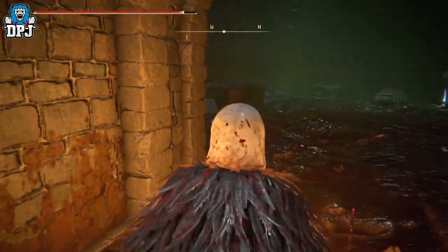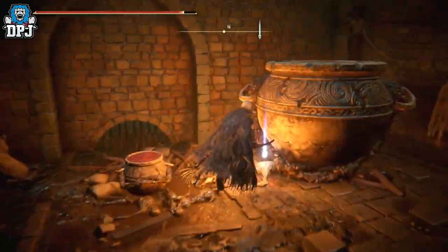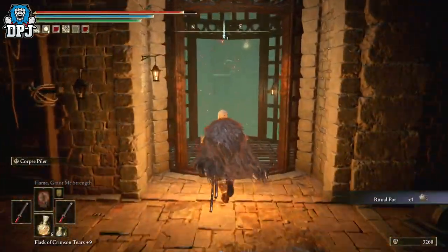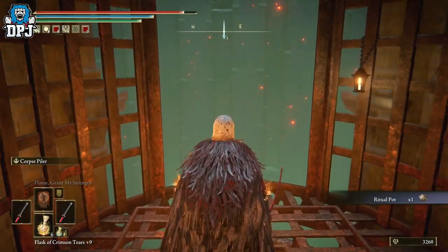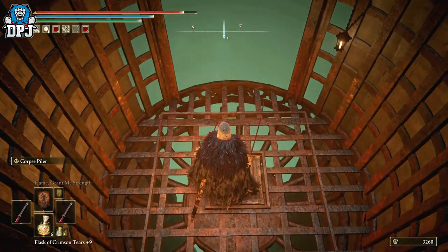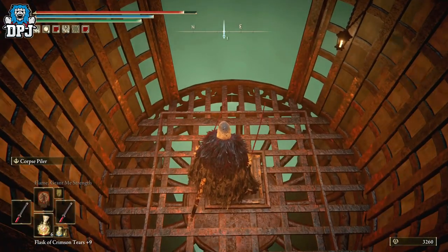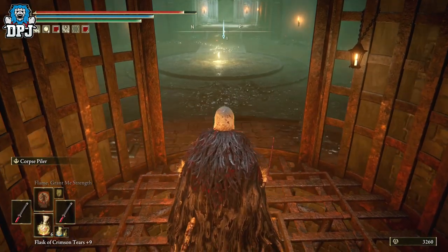There's a grace down here. Grab the item next to this part while you're here, then take the lift down. There's going to be a grace at the bottom — it's quite a long drop so you don't want to be jumping off and trying that. Activate the grace when you get there, and you'll come up to a boss fight.